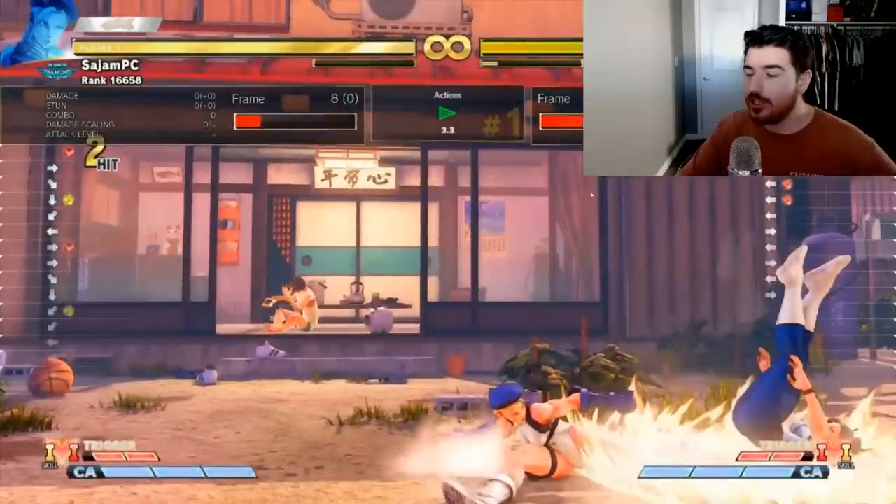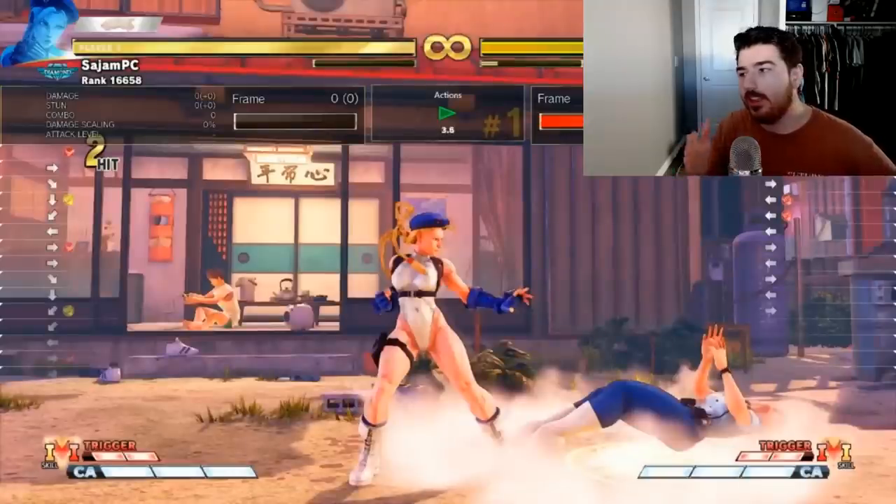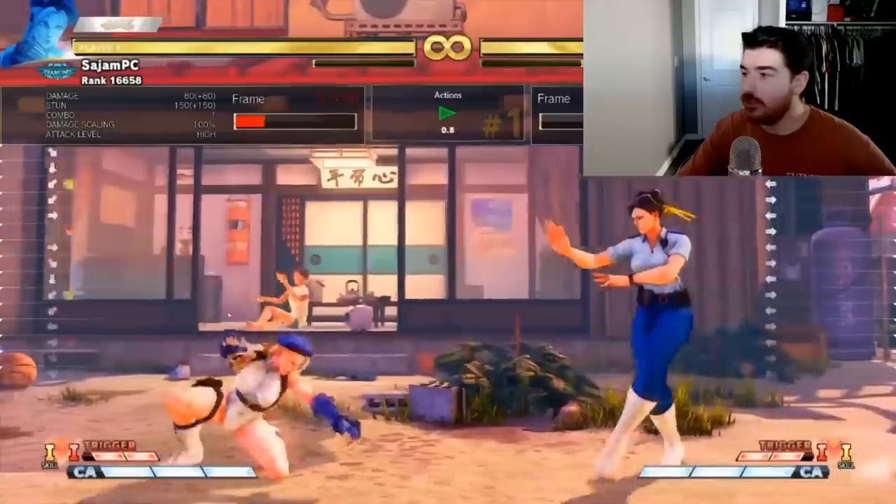This crouching medium punch into the drill will only come out if that button is on hit or block. While Cammy is walking back and forth, she's buffering this move. When Chun-Li sticks out an attack and it collides with Cammy, crouching medium hits and the buffer comes out. I am inputting it every single time. This one thing is incredibly safe, incredibly easy to do, and makes your neutral much better. You can just do it all day.